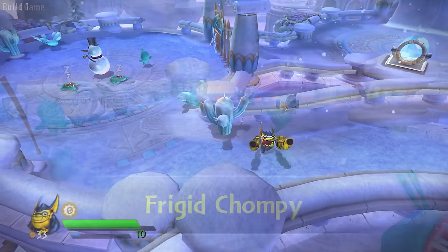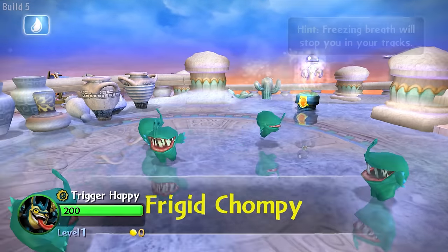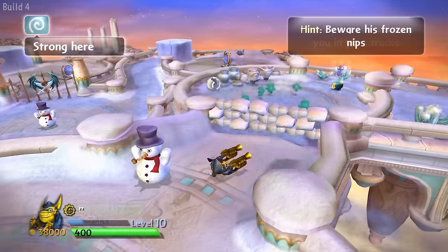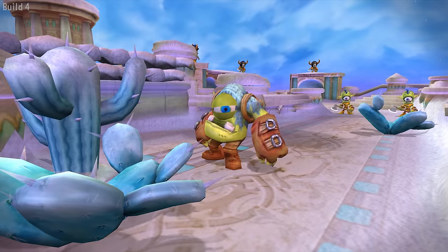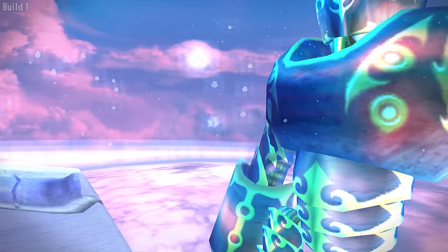Frigid Chompy — besides chomping, they also love to sleep. Early intros are 'Freezing breath will stop you in your tracks' instead of the word 'icy,' and 'Beware his frozen nips.' Baggle Boom — early hint is simply 'BOOM!' With that, we're done with Glacier Gully.